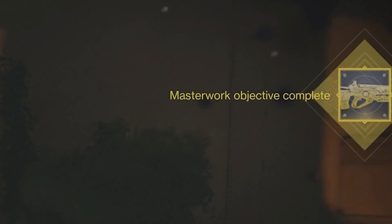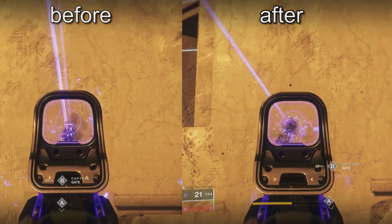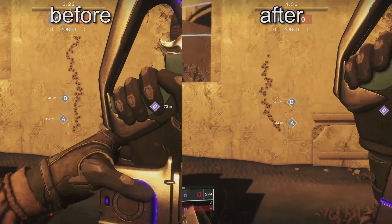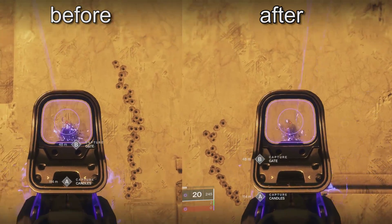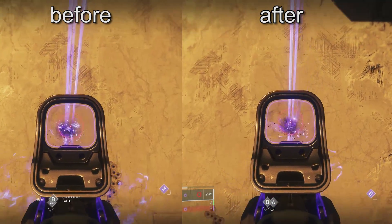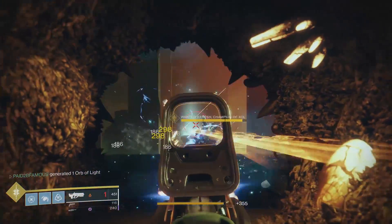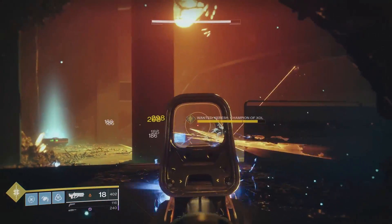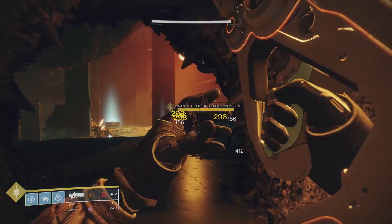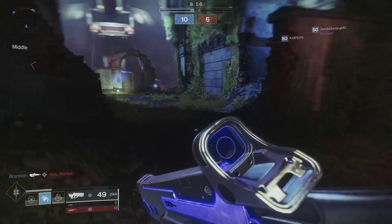Now, what does this exotic catalyst do? It adds a plus 25 to the stability. As you can see right here, I have footage of the recoil pattern before I applied the catalyst and then after I applied it. To be honest, the stability improvement isn't really that noticeable, and the plus 25 stability does not reduce the screen shake — which is probably the worst thing about this weapon. The catalyst does not help that at all.